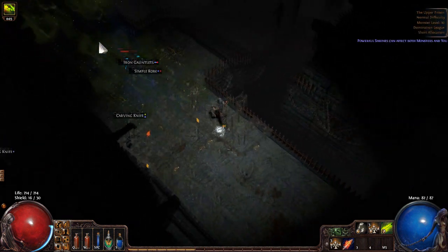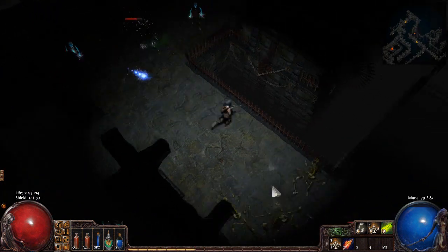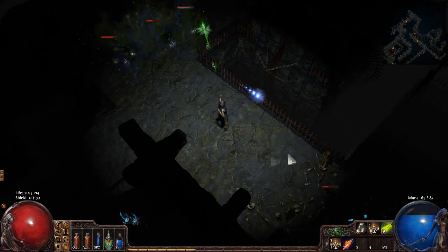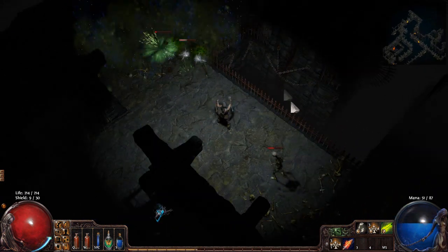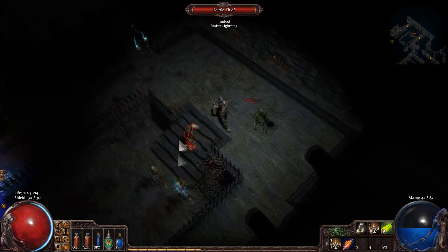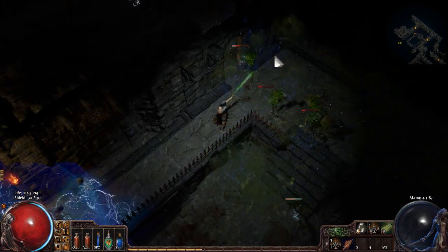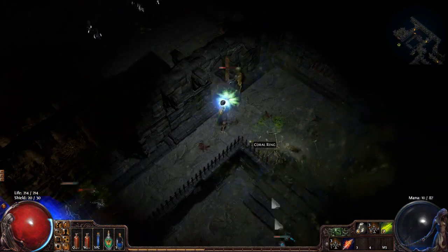We'll kill off those guys and progress along. You can either go left or right from the doorway when you first enter this zone — it's roughly a 50-50 chance of picking the correct direction. Based on the map it looks like there's actually another shrine down here, so we'll kill off the ones behind us first to have some clear space.